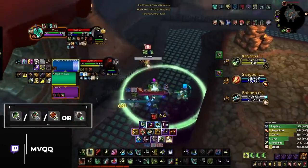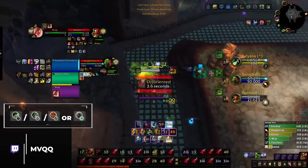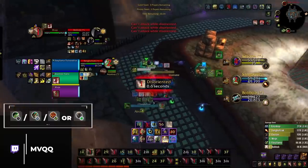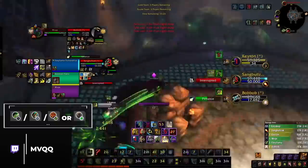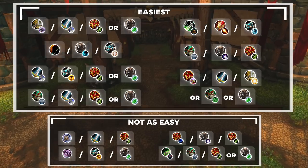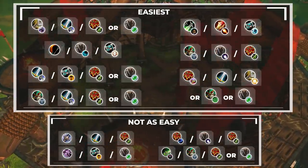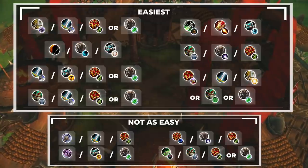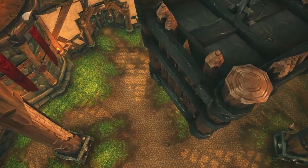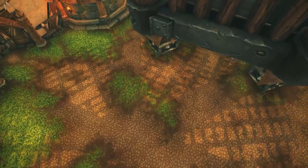Last but not least, Demon Hunters — their road to gladiator won't be too easy as they die fast to a lot of popular cleaves, but one composition at their disposal is Windwalker, Demon Hunter with either a Druid or Shaman healer. This can be a great rushdown style composition looking to focus down enemies with instant micro-CC and high pressure. Remember, this is purely for reaching gladiator — these comps are not necessarily the strongest but they are in our opinion the easiest. If you think there's any composition we missed or disagree with any recommendations, let us know in the comments below. If you enjoyed this type of video, hit that subscribe button and ring that bell.